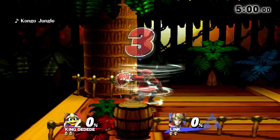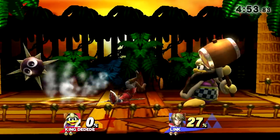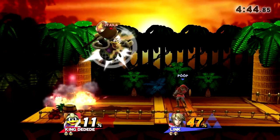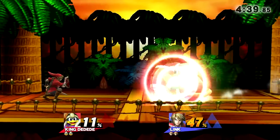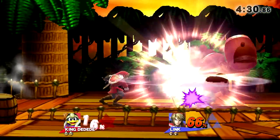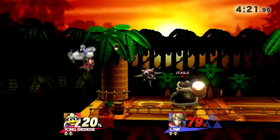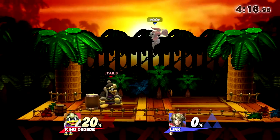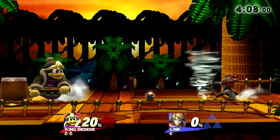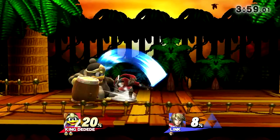Going on to game two — he switched to Link. Maybe he feels like the projectiles might be a better alternative for keeping DDD away, but I don't think it's necessarily the best choice. I think Ike might have been better. He's going to be rolling a lot as a lot of Link players do. Link has one of the better rolls in the game. I'm going to just stand here and wait for him to roll. I get a lot of questions of people asking me how to deal with spammers or projectile users, people who kind of don't approach. Notice what I'm doing — I'm not getting annoyed.